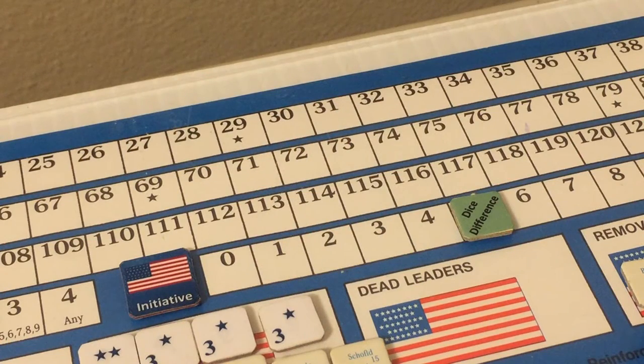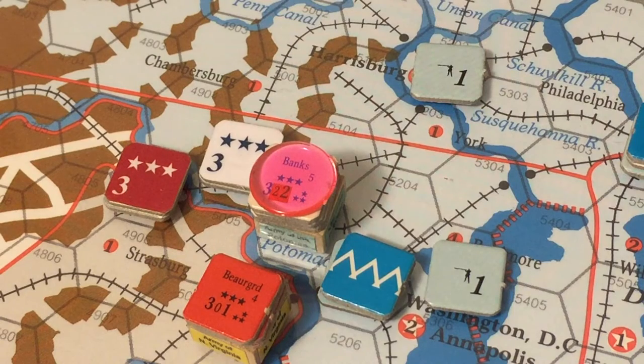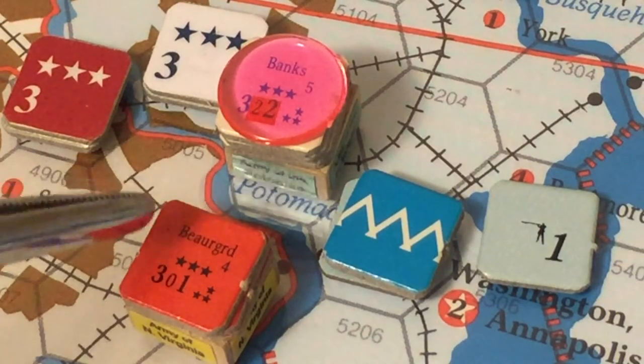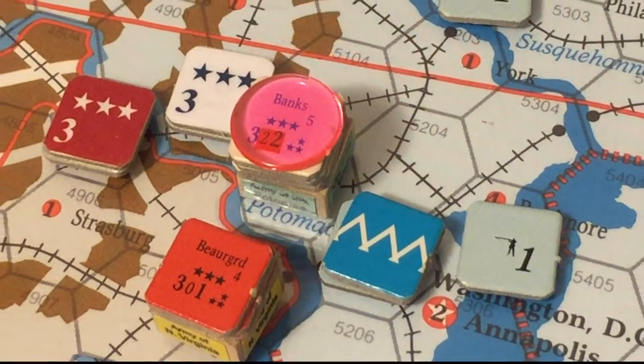The rebels now have five points of dice difference. They have no Eastern command points but four discretionary command points — enough to activate the Army of Northern Virginia. Near Washington, the Union has the capital with two strength points and a fortification. The fortification prohibits enemy land movement across the navigable river hexside in its hex. However, the rebels may cross the unnavigable river and attack the demoralized Army of the Potomac.